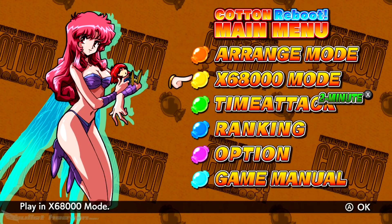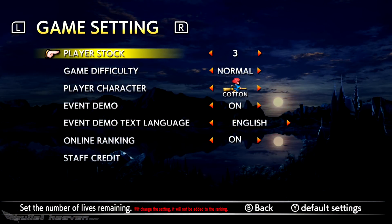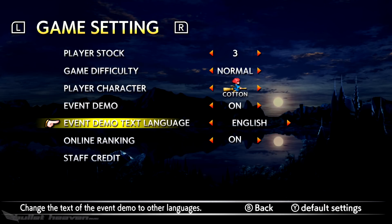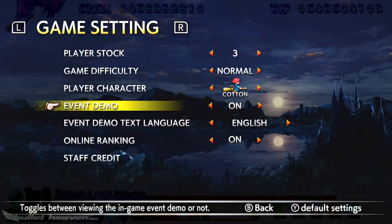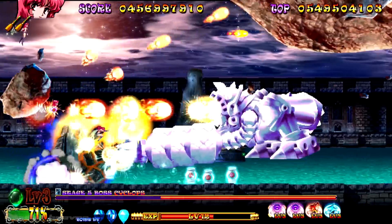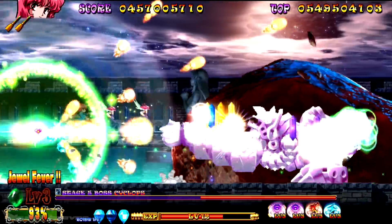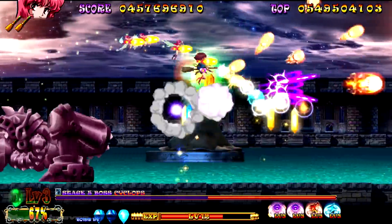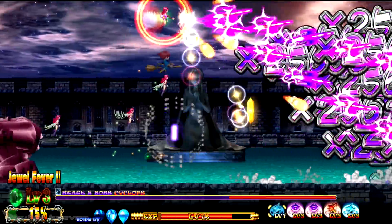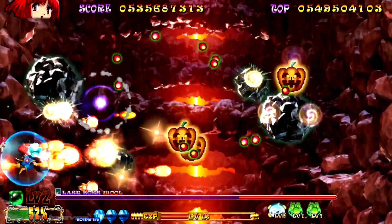Rounding up the presentation is a clean HUD and easy-to-read and navigate menus. Interestingly, the only language support here is English and French. Some languages including English were patched out of the Japanese release some time ago, and this release could be why — especially given that the PC Engine Super CD-Rom-Rom version actually had English language support and VO. While the Switch version lacks achievements, the PlayStation 4 version does sport a trophy set, adding just a touch more replay to the mix for those playing on Sony's system.